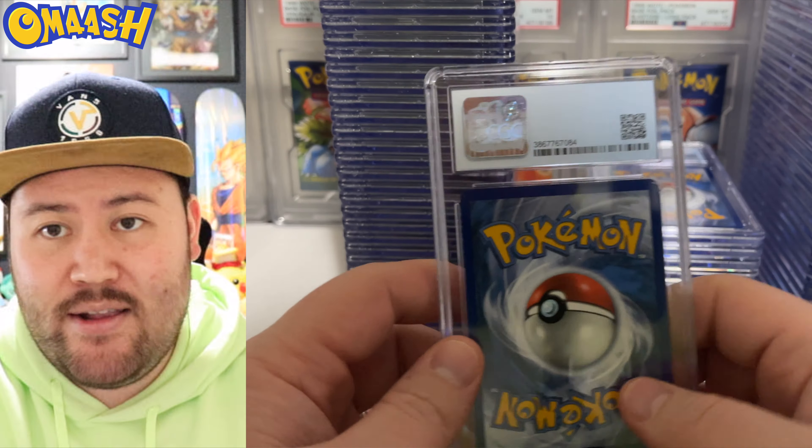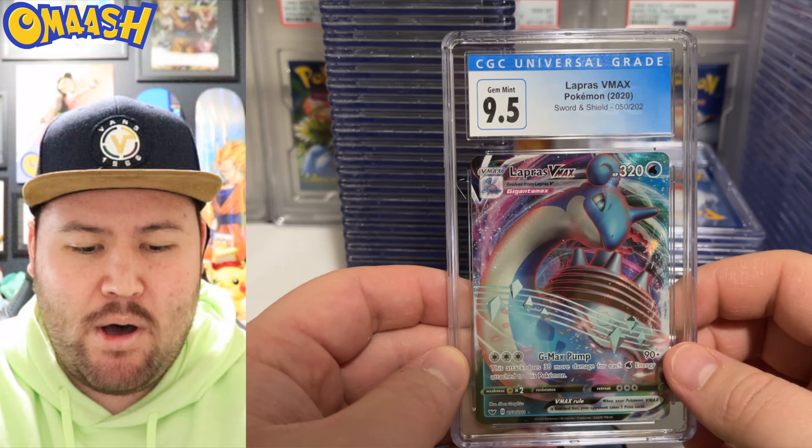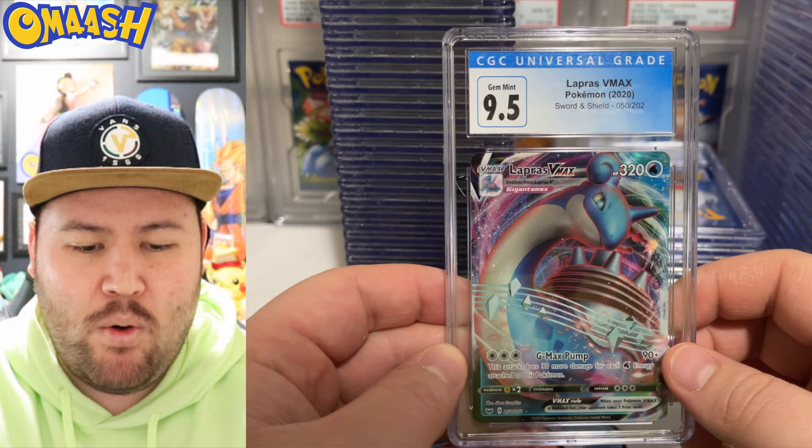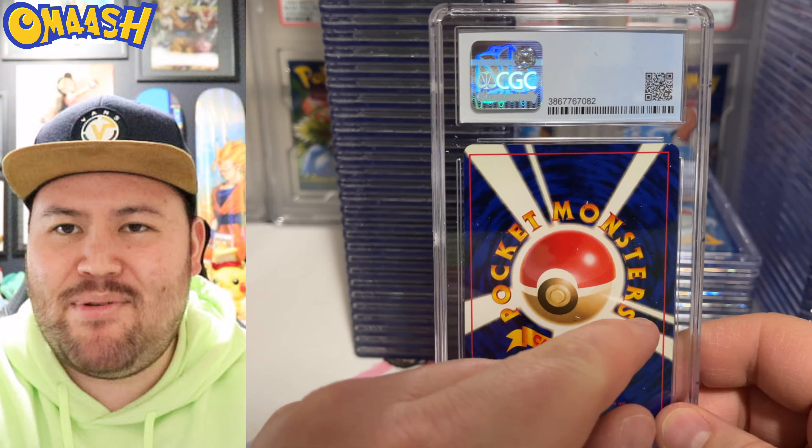Misty's Determination, 9. I love this card in a CGC slab — it looks so good. I actually just sent off a huge bulk sub with so many different TCGs: MetaZoo, Final Fantasy, Digimon, Weiss Schwarz, Dragon Ball Super, Pokemon. I'm doing it all, guys, to test out the waters.